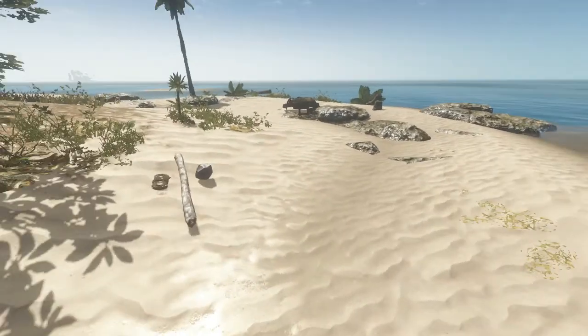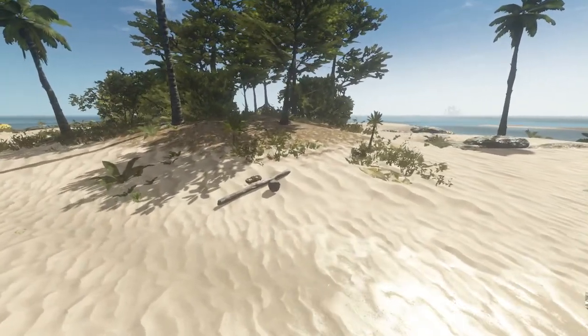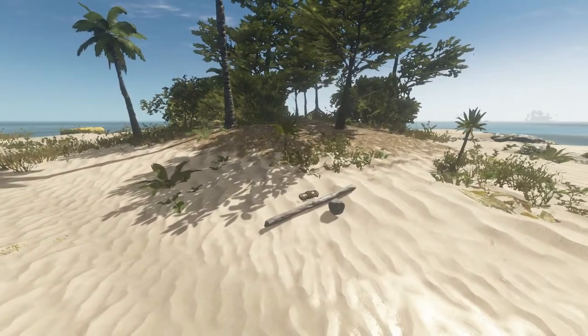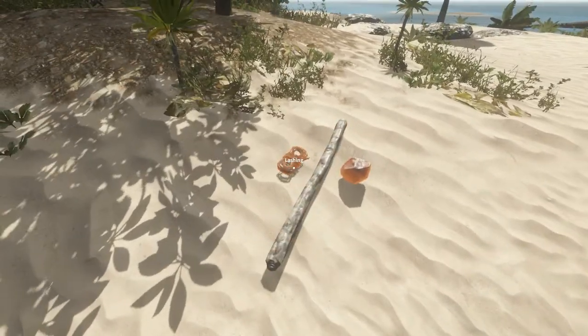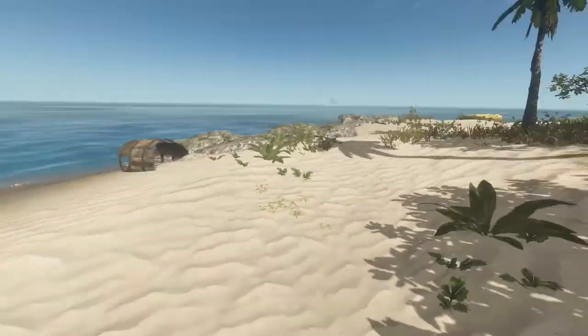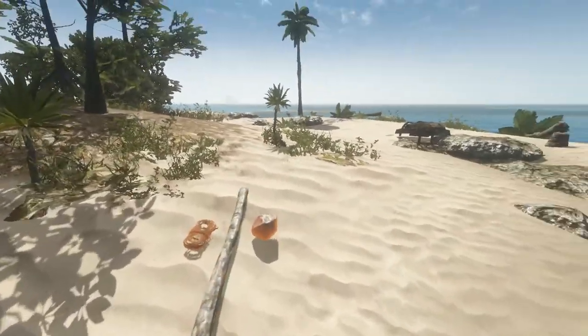Hey YouTube, it's Legend Gaming and today I have a tutorial for you guys on how to build your first axe in Stranded Deep. To build this axe you will need three parts: a stick, a rock, and a lashing. Rocks can be found on the shoreline by the other big boulders. Sticks can be found on the sand, kind of up a little bit more on the island.